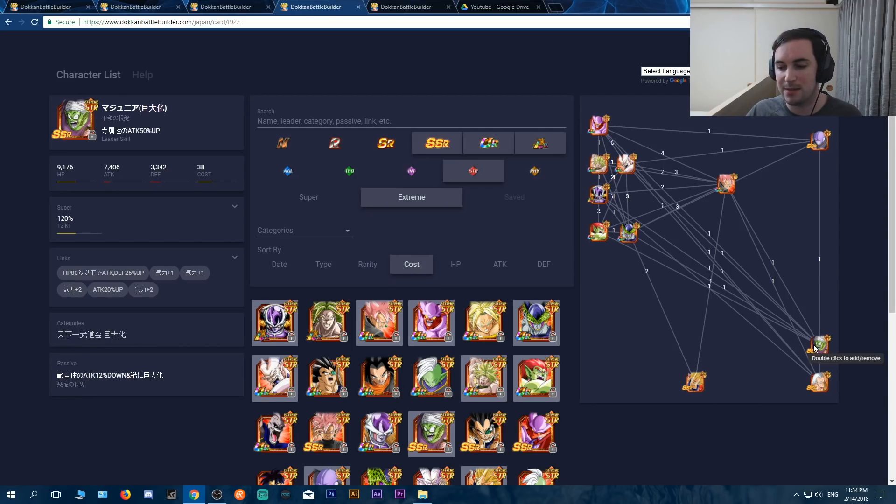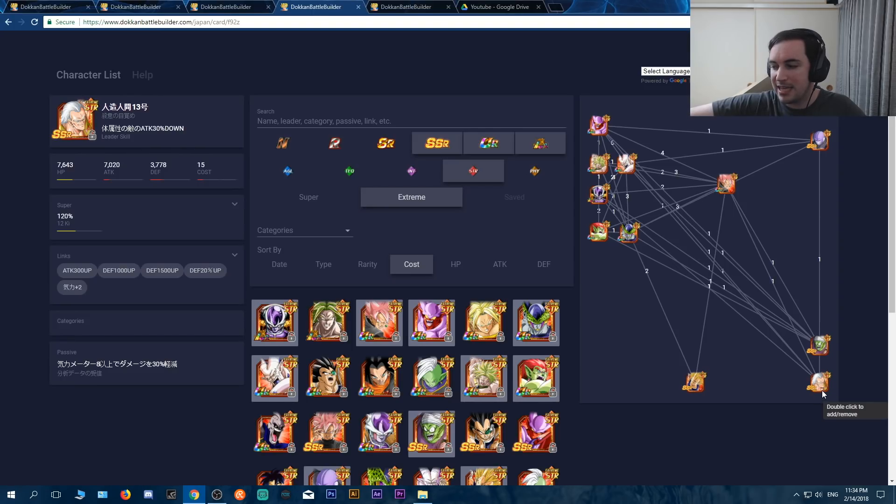For mitigation, this King Piccolo lowers enemy attack by 12% and has that giant mechanic — which I'm not going to rely on personally. And then this Android 13, if you're trying to fill that last slot and are very limited on characters — he does mitigate damage, but it's pretty low. So if you bring him, definitely make sure he's rainbowed.